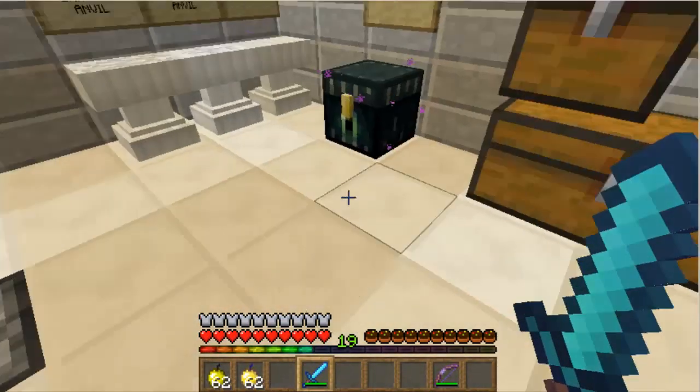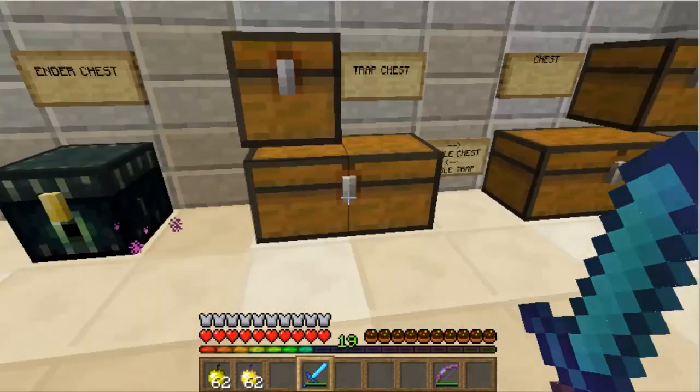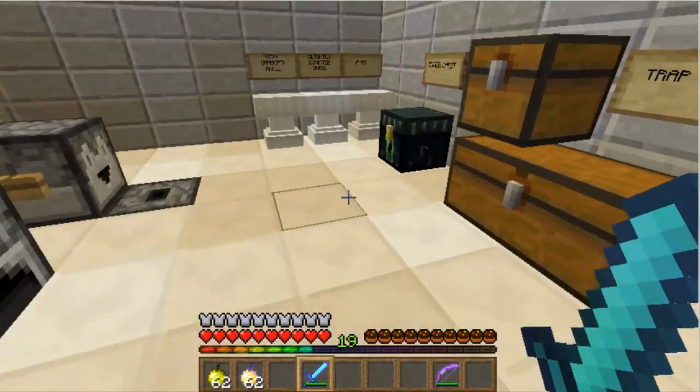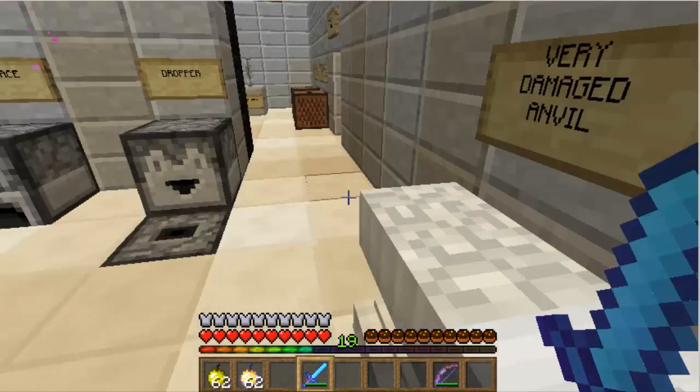The dropper looks pretty much the same. The anvil is plain white with the broken texture.